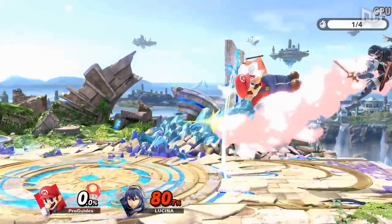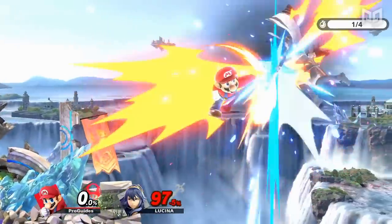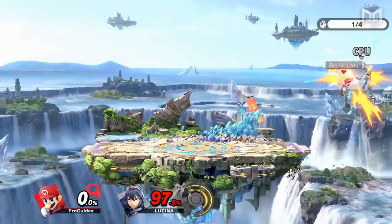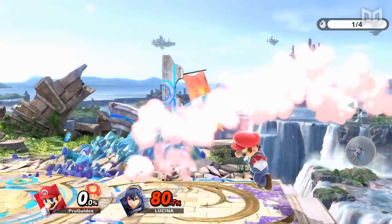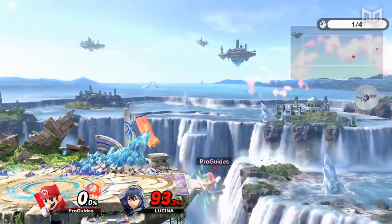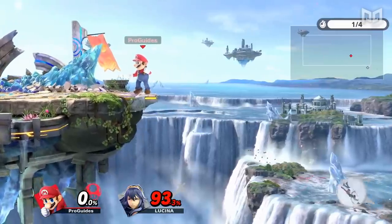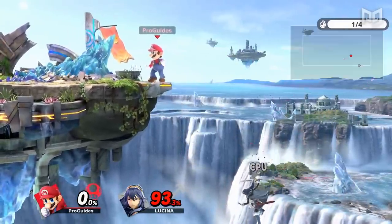In the case of jumping back to the stage, the counterplay is as simple as just throwing out a pre-emptive hitbox in the area where someone would have jumped to. If you get hit for trying to jump back on stage, you'll now likely be even further off stage, and you'll no longer have your double jump unless your character has more than one. This is a worse position than where you started, so it's usually not worth jumping back on stage against an opponent who knows how to cover it.